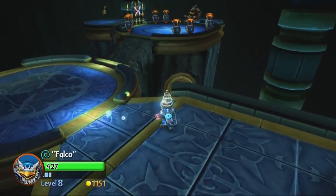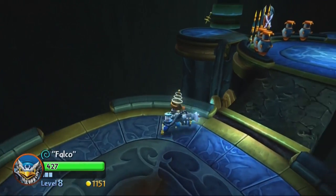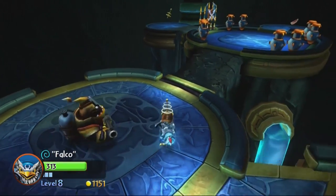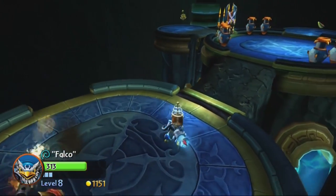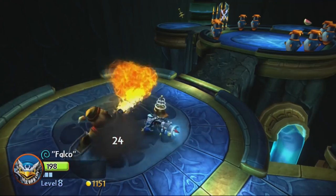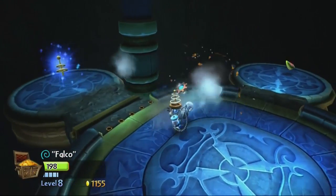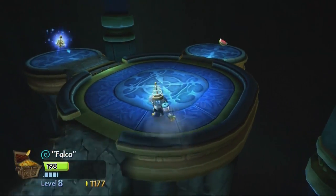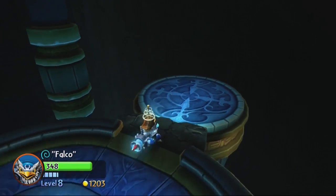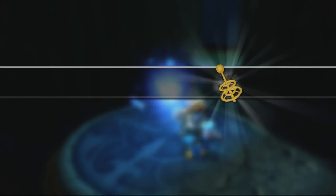These duelist guys — I did learn something interesting about them when researching this level: apparently when they turn gold they only absorb one hit. I still maintain that's not entirely accurate — I've had many encounters where they seemed to take more. I think being in the yellow mode makes them more likely to randomly block a hit. Their jump attack is so unnecessarily strong, especially when they put you on these tiny platforms where you're forced into a position where you'll get hit.